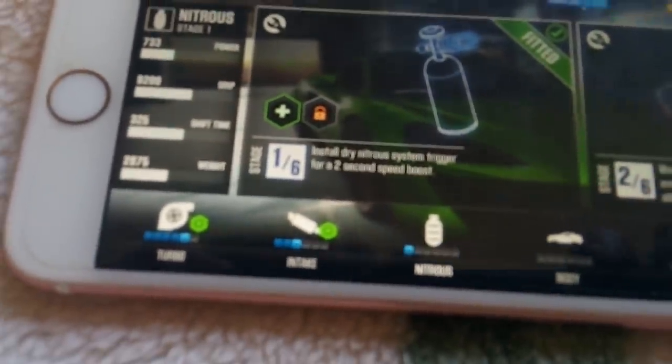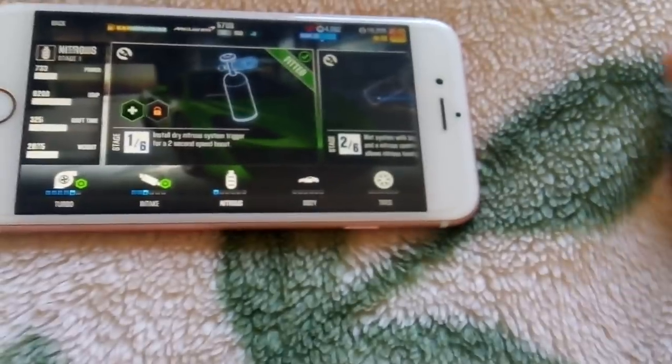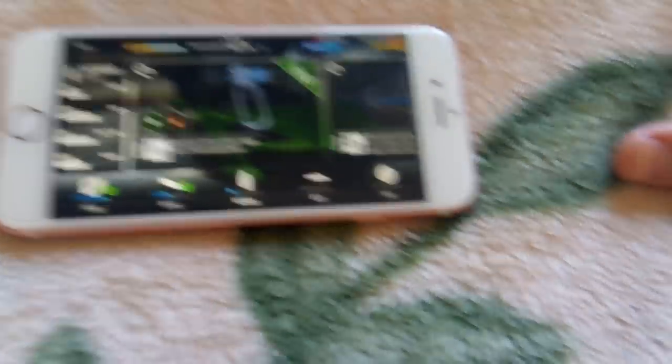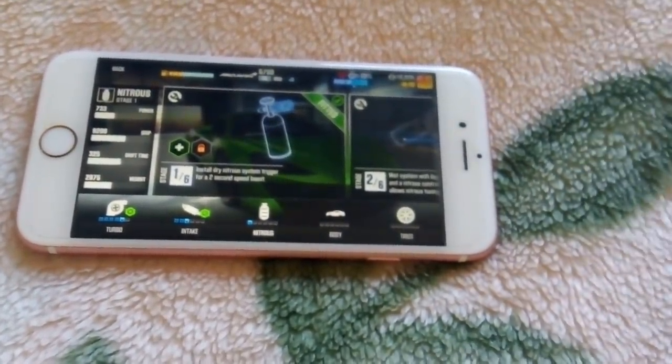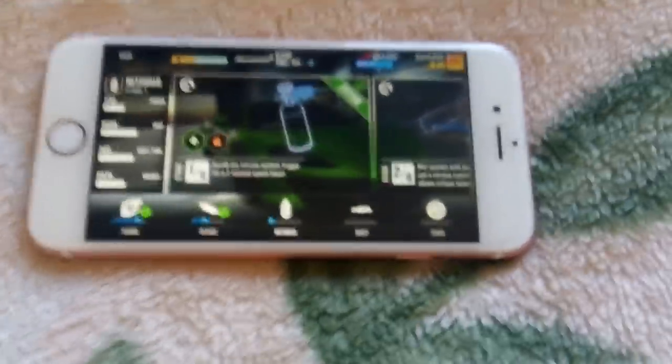You guys just have to keep repeating the second step: turn your Wi-Fi back on, close the game, then turn the Wi-Fi off but don't close the game — go back into the game. Then once you go back into the game, go home, turn it off, and when you turn it back on after waiting five seconds, just go back into the game and you will have a free upgrade ready for you from Jess.